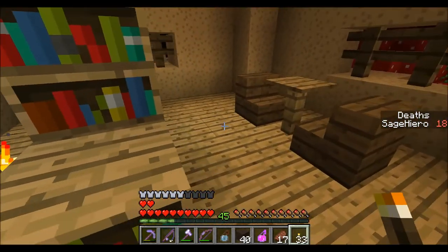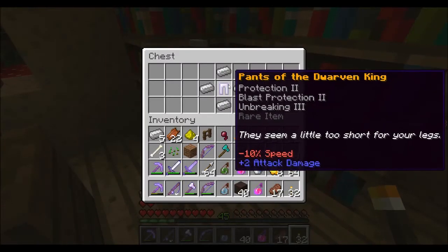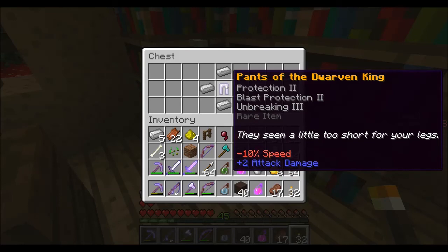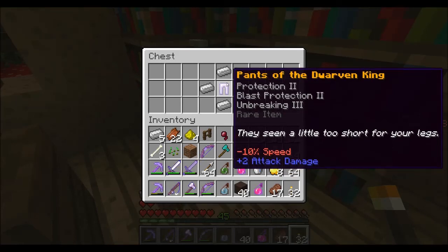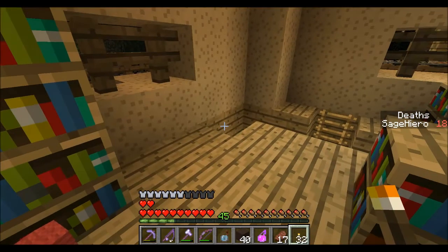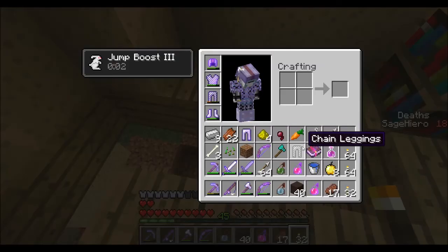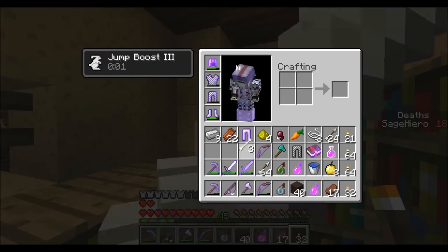A special item — Pants of the Dwarven King. Wow, it's iron. Protection 2, Blast Protection 2, Unbreaking 3. They seem a little too short for you — well, no wonder, it's a dwarven guy. It's minus 10% speed, plus two attack damage. My inventory's pretty full, but it's actually a lot of useless stuff.